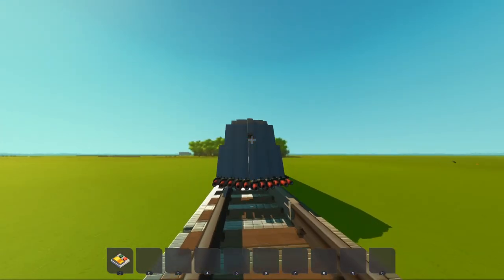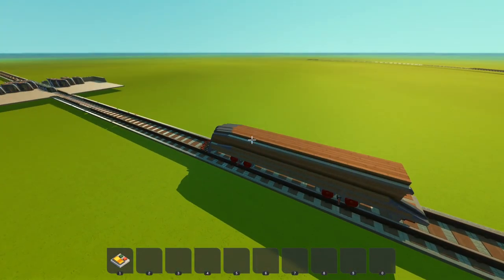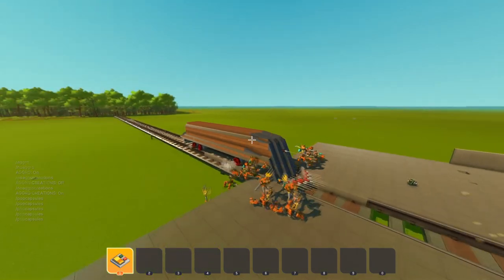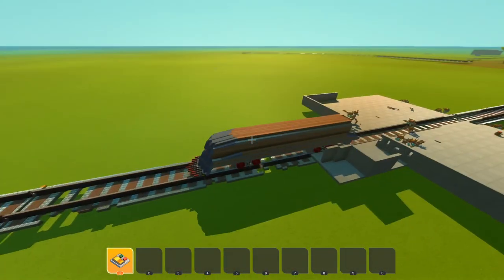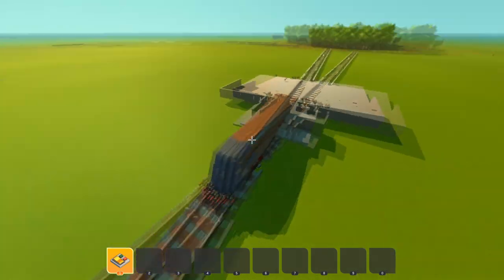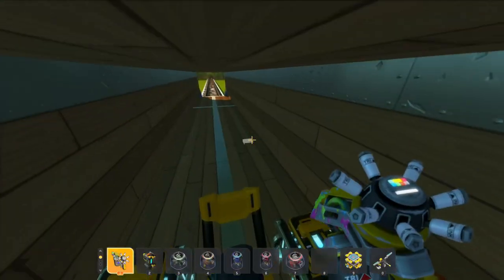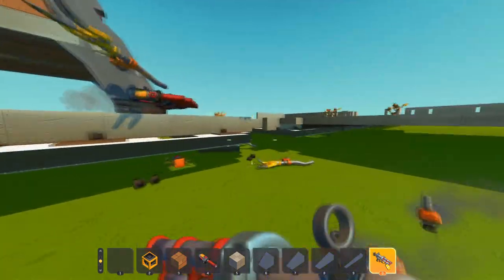So we've got a bunch of guys here, and I figured we should probably add some protection to the train, so I added a metric fuck-ton of spud guns. Because every train should be able to protect itself. Let's go, come at me! Yeah, that's right. Oh, these guys are getting absolutely destroyed. What are you going to do? Come at me! They're attacking the track - they don't actually give a shit about me anymore. That's so sad. Alexa, play Despacito. Sorry guys, I can't have you decimating my track. I kind of need it.